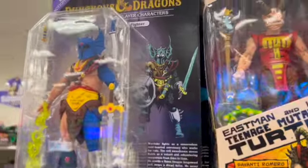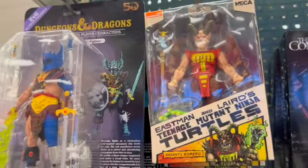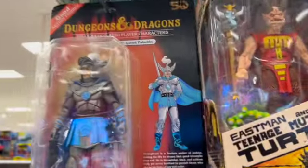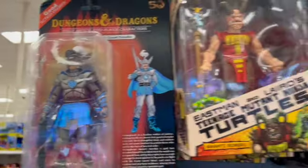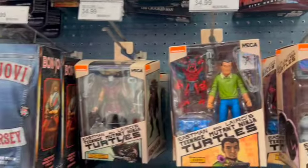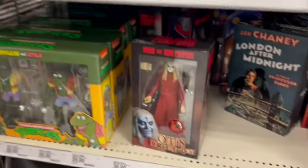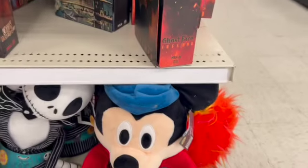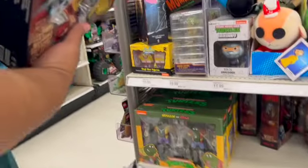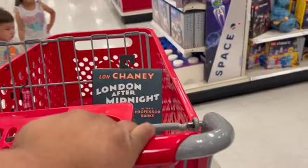I didn't drop anything this time! Here's that Dungeons and Dragons guy — is he the only one like this? Here's Conjuring 2, some Turtles, some plushies. And Tim's just now seeing Otis — looks like I'm buying something. We'll see.